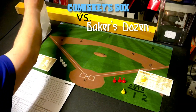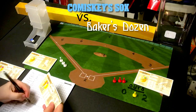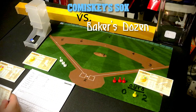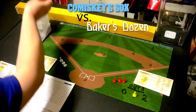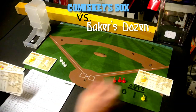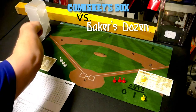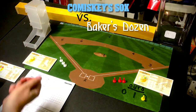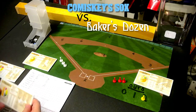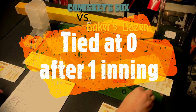The Baker's Dozen come up in the bottom of the first. Rod Carew leads off and gets a 1-4 — ground ball to second, he's out. Ernie Banks — 'let's play two,' though we're not playing two today — gets a 3-9, ground ball to third, two away. Yastrzemski gets a 5-8 on Carlton's card — a fly ball to center field. A very quick inning for the Baker's Dozen; they didn't get a man aboard.